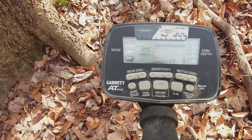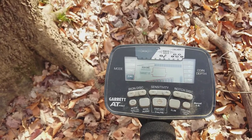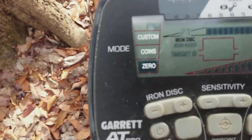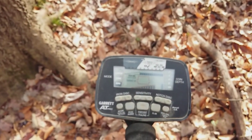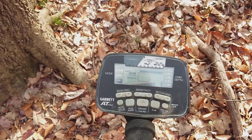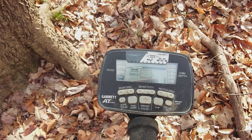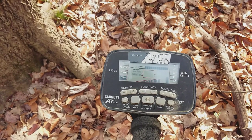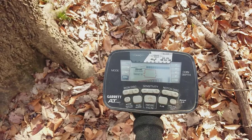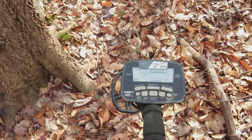We're going to be in Pro Zero today. I'm running my iron discrimination at 27. Just to kind of let you get an idea - if I start hitting more coins, if there's coins here, then I'll just go straight to coin mode and stick with that. I'm going to give a few artifacts a chance to pop up, but I don't want to get everything.